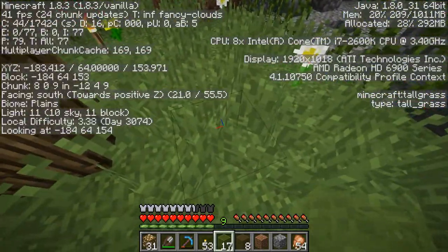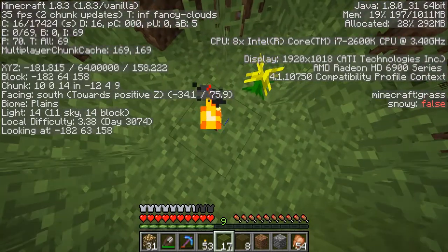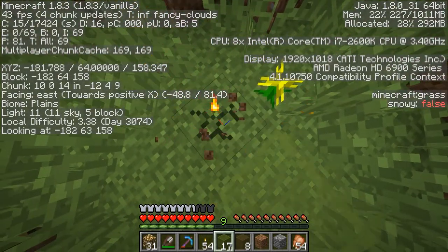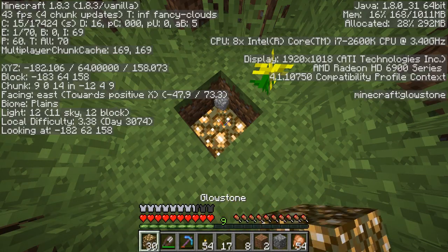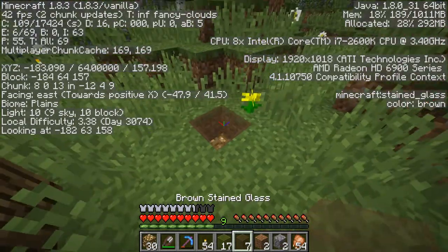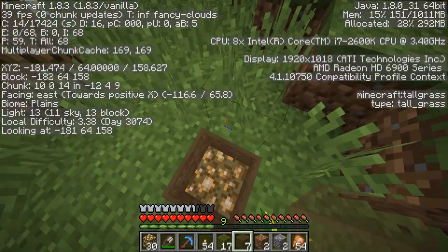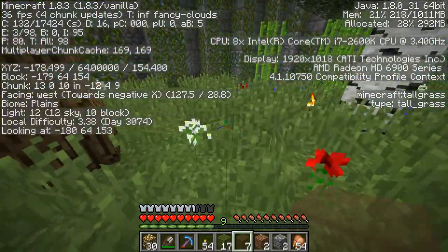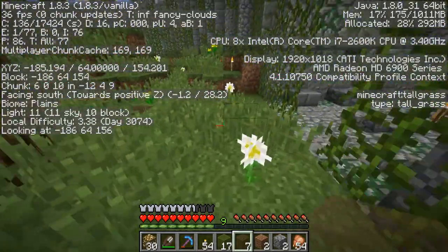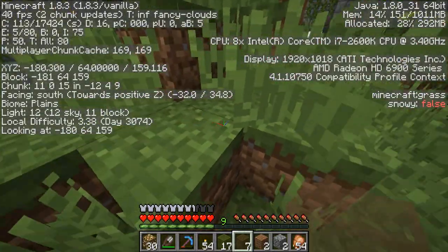Block light level is 13 — does that mess with anything? Because I didn't take into account that the glowstone is going to be down a block. Let's see — 14 block. Let me try brown as well, I heard brown's pretty good. Oh, it does change it — now it's 13 because it was 14 before. Oh no, I didn't think about that.